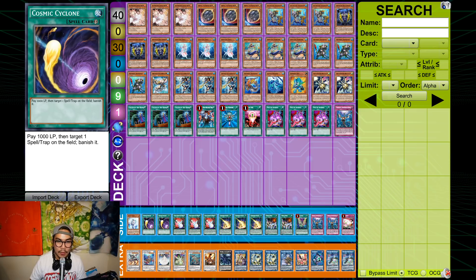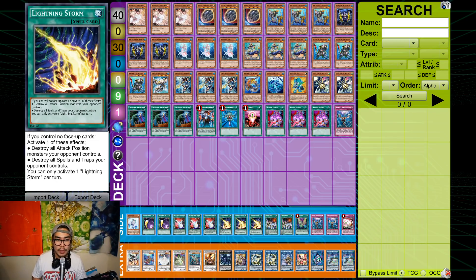I built my side deck to play around both control and combo decks in the metagame. Cosmic Cyclone and 3 Lightning Storm are for back row decks like Guru, Geist, and Striker control. Cosmic Cyclone also handles Mystic Mine, which is a degenerate card but definitely necessary in this format where people are ending on the most insane boards ever.